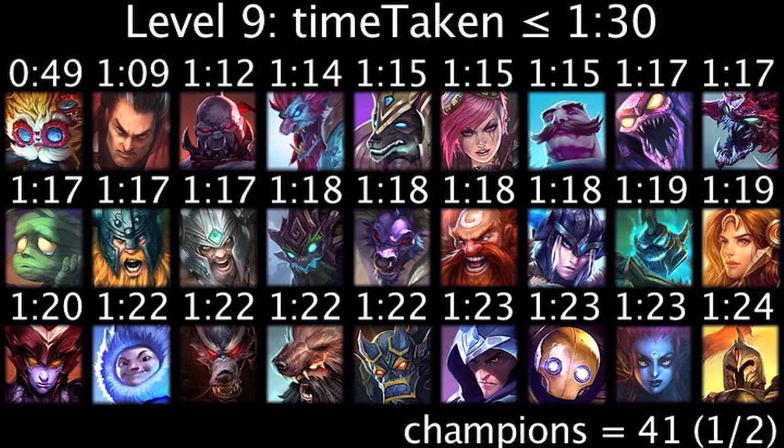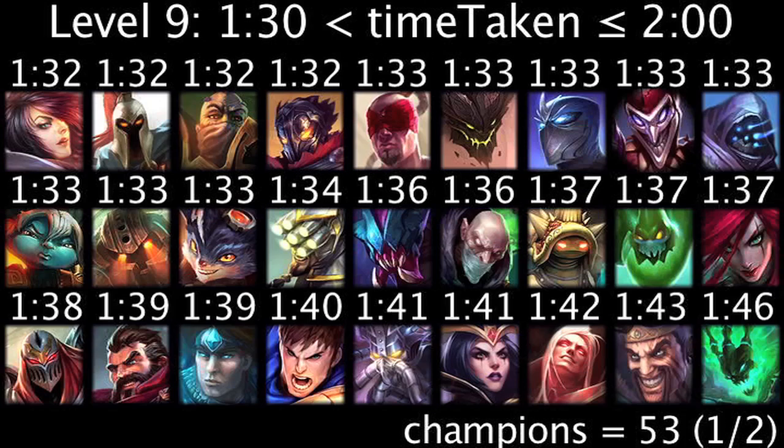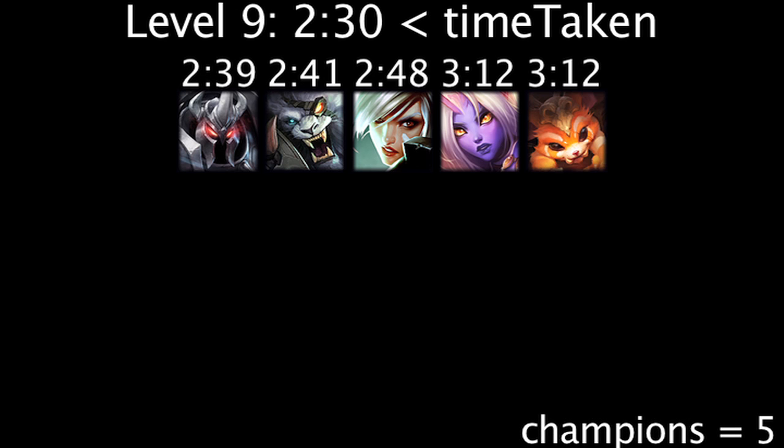At level 9, 41 champions will generate more health with a rejuvenation bead in 1.5 minutes or less. 53 champions will generate more health in more than 1.5 minutes and less than 2 minutes. 24 champions will generate more health in more than 2 minutes and less than 2.5 minutes. 5 champions will generate more health in more than 2.5 minutes.